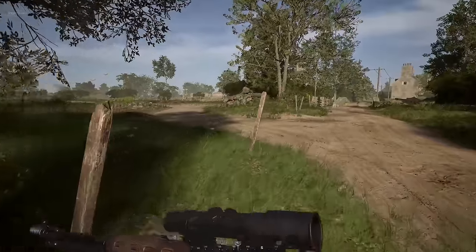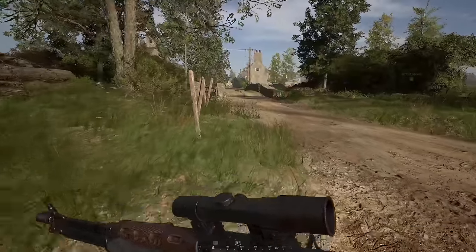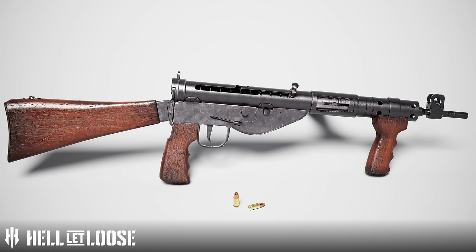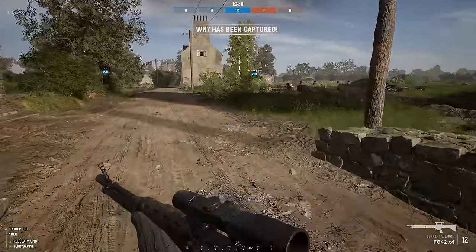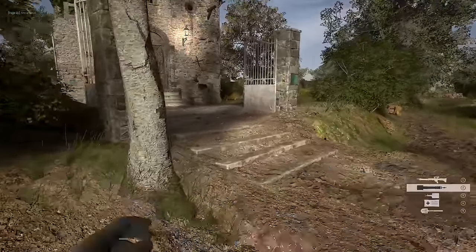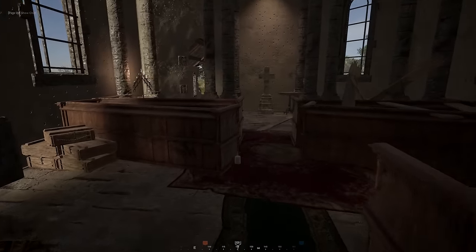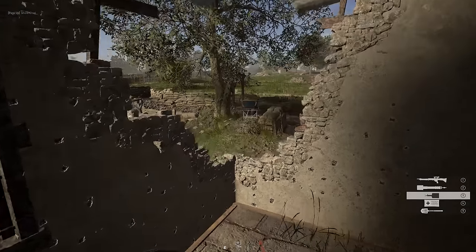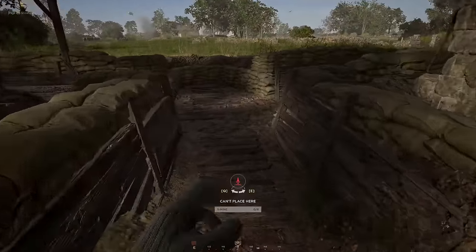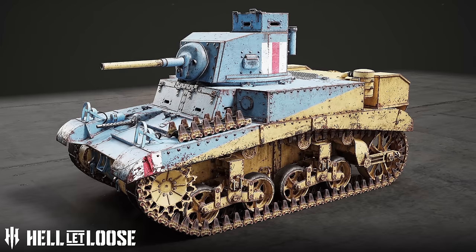Part 2 of the British rework brings some new weapons and vehicles. For the British, they're getting a new Sten gun — the Mark 5, which I believe only squad leaders get access to — a new sniper rifle replacing the original with a sniper variant of the Number 4 Mark 1 rifle, the Thompson 1928 A1 with both a stick mag and a drum mag, and the Number 82 Gammon Bomb. For vehicles, we're getting the Crusader Mark 3 as a medium tank and the M3 Stuart Honey as a light tank.